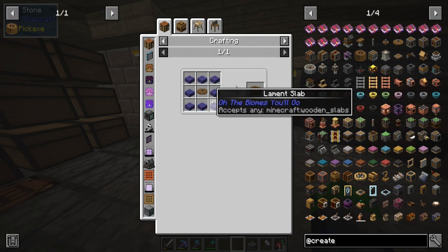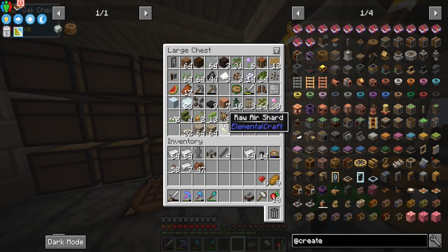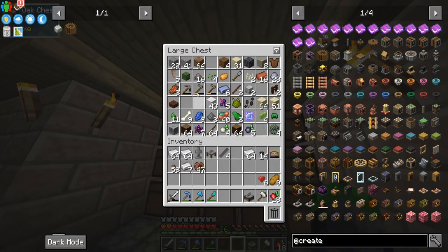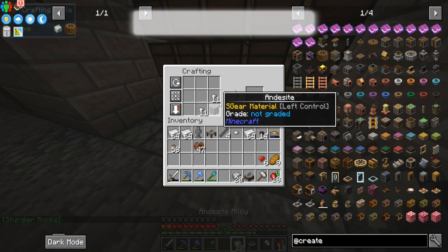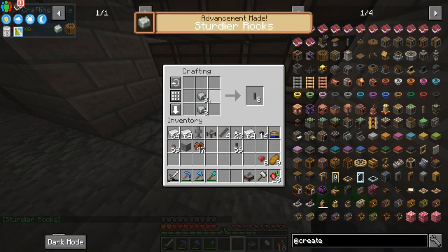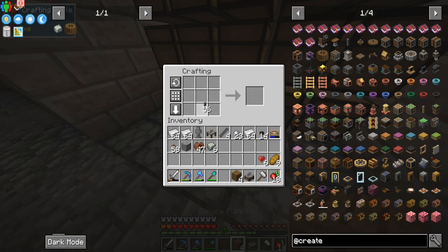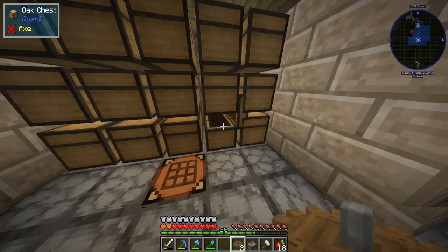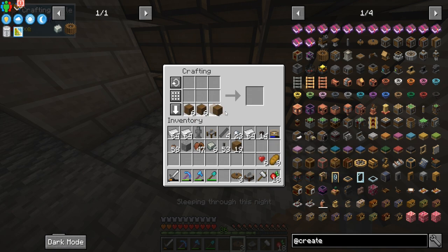We're going to make a couple of water wheels. They're pretty simple to make — just some andesite alloy. We have quite a bit of andesite in one of the chests here, already getting disorganized. We'll turn these into ingots, then into shafts, and then combine them with spruce slabs to get our water wheels.